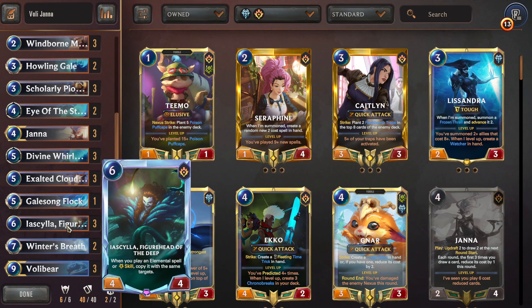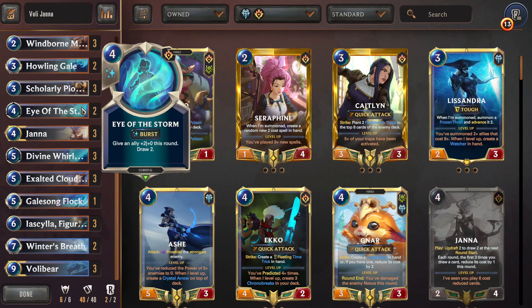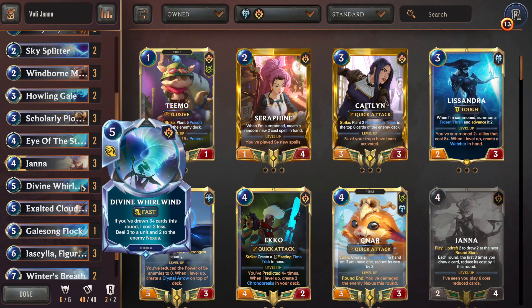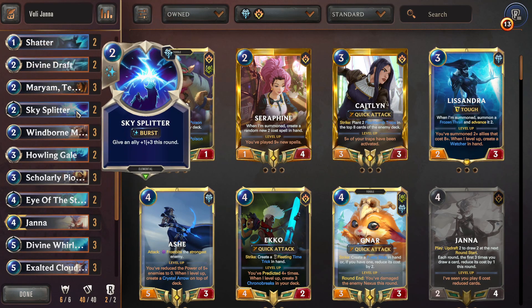Ayacella, Figurehead of the Deep, helps us copy our elemental spells and skills, which is pretty important for things like Eye of the Storm — essentially four mana, give an ally plus four plus zero, and draw four. Things like that. Howling Gale can be doubled, Divine Whirlwind can be doubled, and Skysplitter can be doubled.